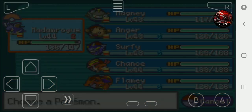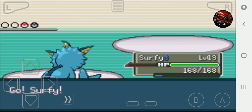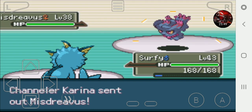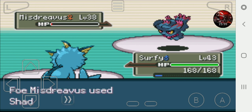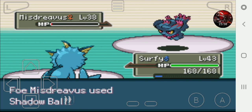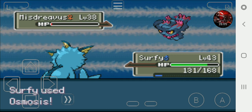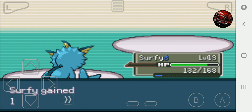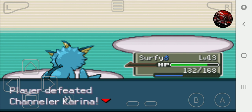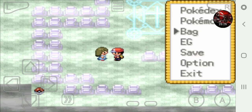Let's see what Surfy can do - sending him out against a Trevenant. This is Muddy Water which is very powerful. And this is what Osmosis does - it takes health from your opponent and gives it back to you, kind of like absorbing. We get 7600 for winning.